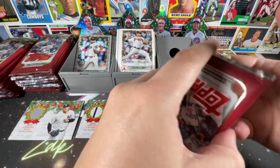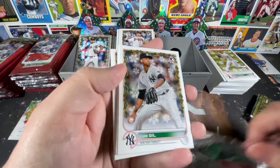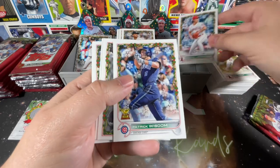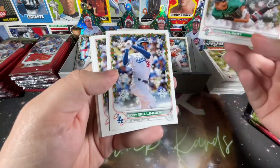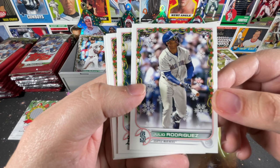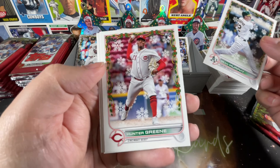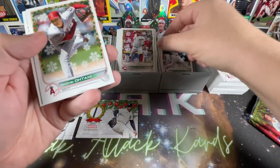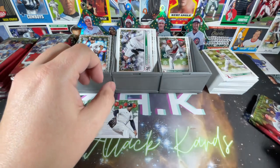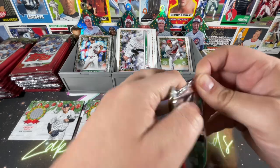Louis Castillo, Michael Lorenzen, Patrick Wisdom, Logan Gilbert. Cody Bellinger, Julio Rodriguez shows up — that is awesome! Sean Murphy, Hunter Greene showing up — fantastic. Shohei Ohtani and Ron Marinaccio. So we've got a couple of the big guys. We're down to Tork and Witt — we need Bobby Witt Jr. and Spencer Torkelson to show up at least once. Practically everybody else has shown up.